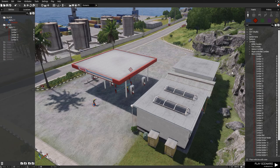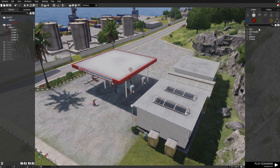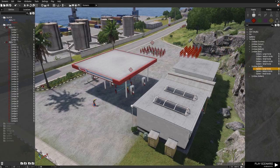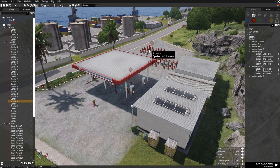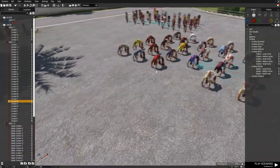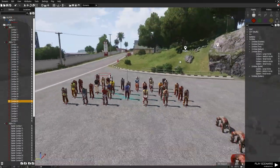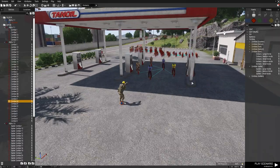Zombie hordes are in their compositions. Now let's test the map by clicking the play scenario button.